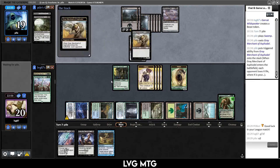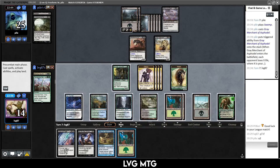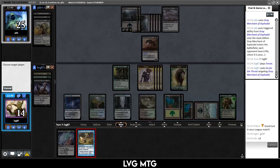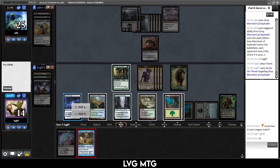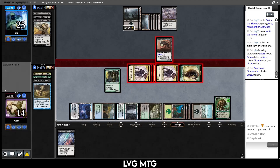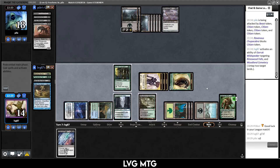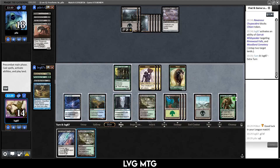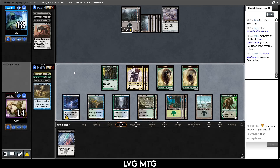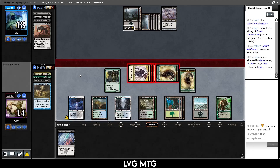Gray Merchant drains me for six — that's a lot. Kill the Merchant and take an extra turn. Let's attack first, they trade, go down to 18, untap two lands and have our Garruk stay around. More lands — that's not good. Create a beast. They only have two cards in hand, so they will get back Gray Merchant and that's annoying, but not the end of the world. They're down to nine but going to go up four with a life-linking creature.